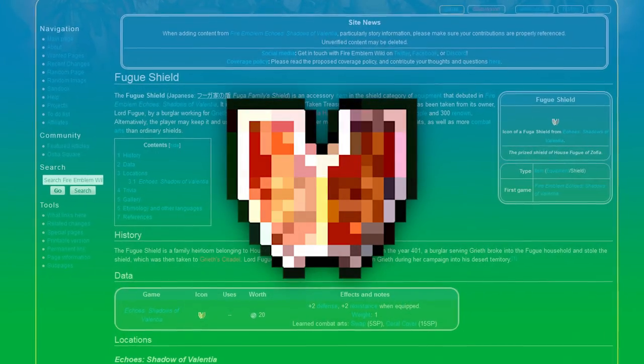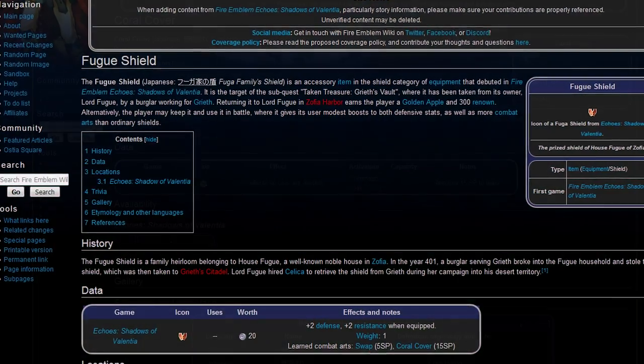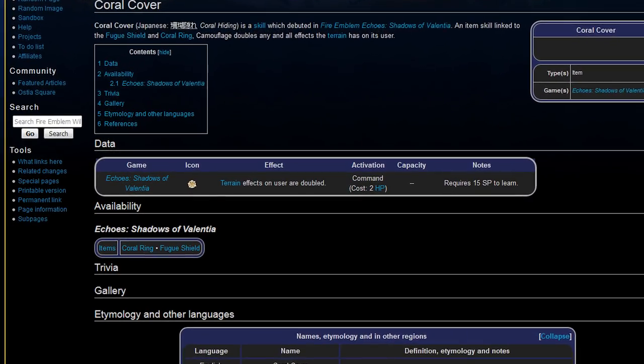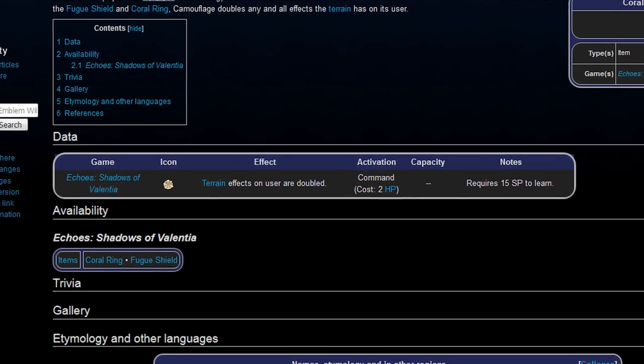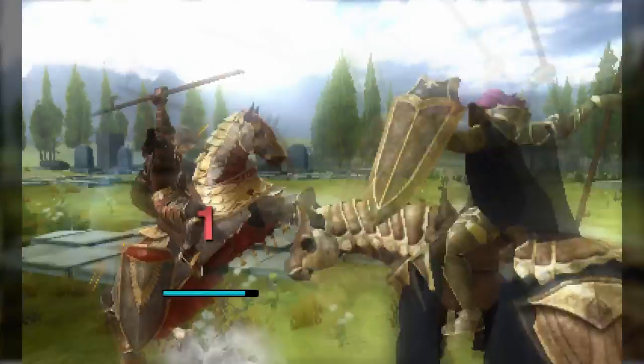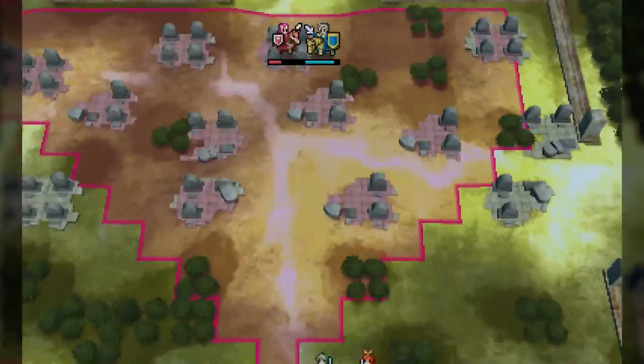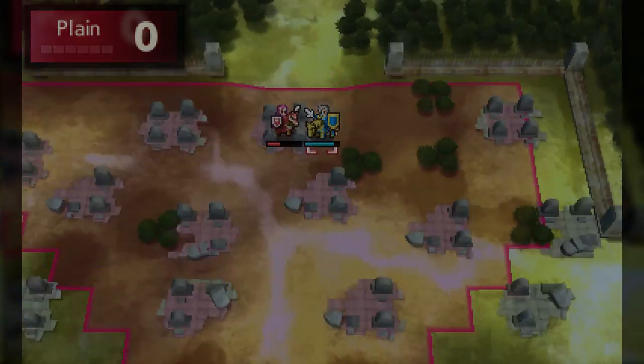The Fugue shield at first seems a little bit less useful, teaching swap and coral cover and granting plus two defense and resistance, but the coral cover skill doubles the effects of terrain bonuses, so this could be a really cool and clutch item when used with the proper terrain, like the gravestones in Celica's route, forts, mountains, etc. With a massive terrain advantage like that, units will be able to dodge many more attacks, and this could be a central part of your team's strategy on those maps.